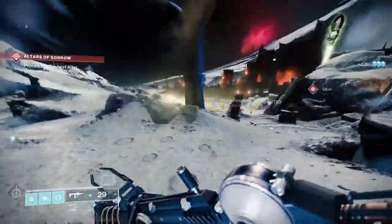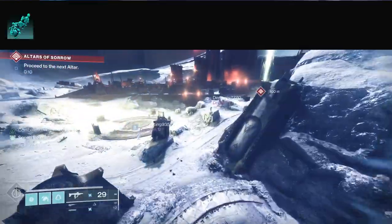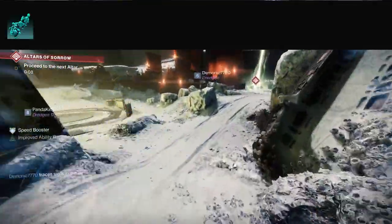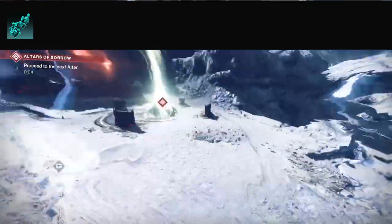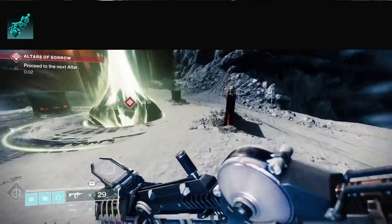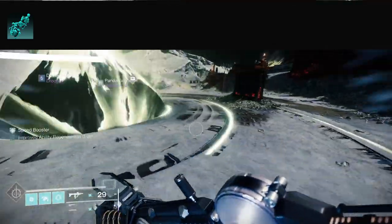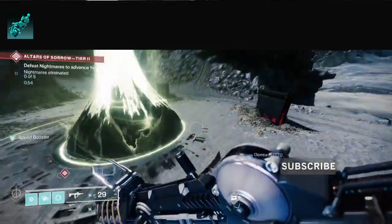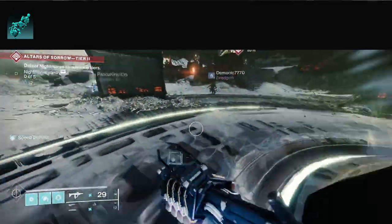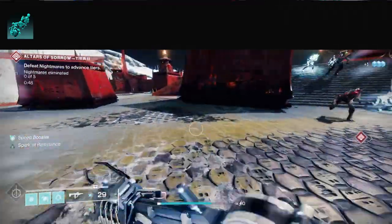The next part of this build is around Lethal Current. Coming into the season I thought it would be good, but this is really, really good — honestly, outside of anything else, this is what powers this build more than anything else. After a dodge, melee has longer range, jolts targets, and creates a damaging aftershock.